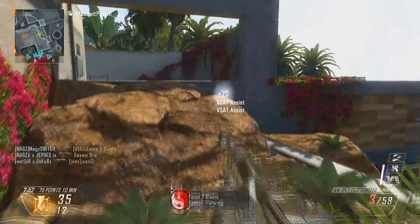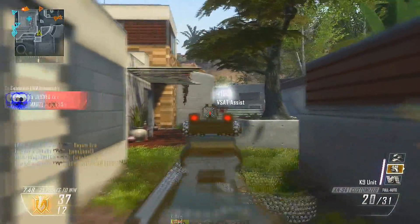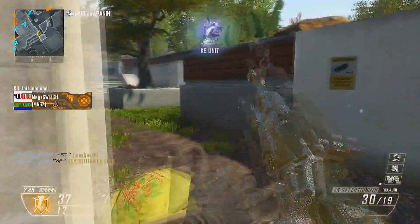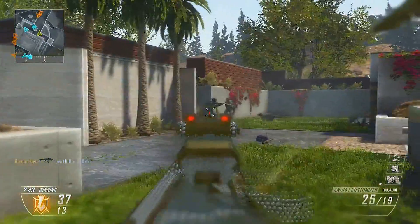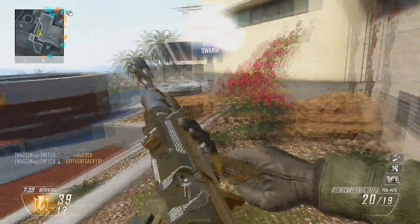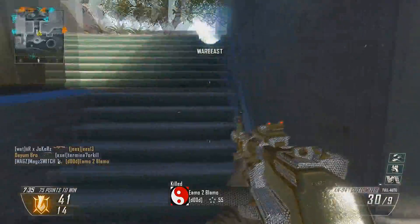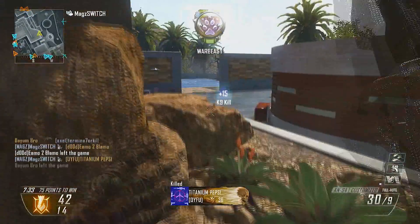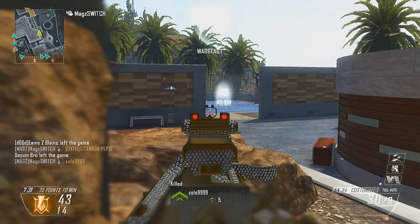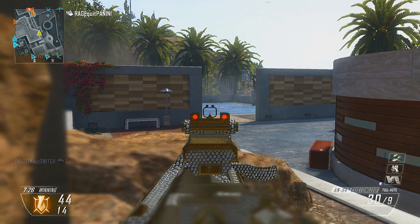I think he nearly got me quickscoping because you know exactly where they are with VSAT. This shows how well I use my map — I knew there were two guys over there. I took out one of them, but then there was another guy running from the top. Some people would be so distracted taking out those two enemies they wouldn't notice the guy coming from the top, but I managed to turn on him.